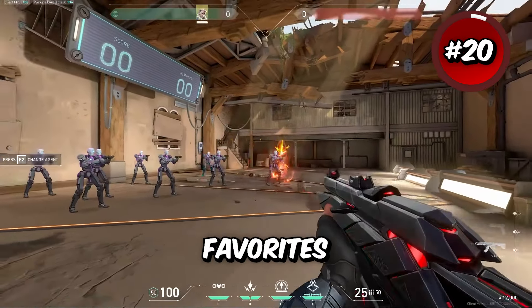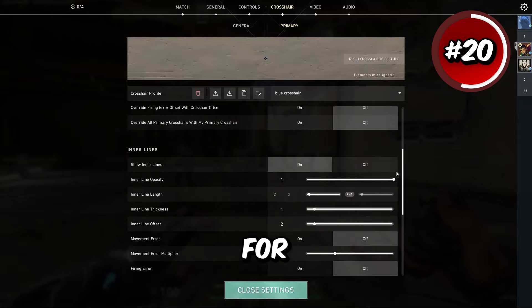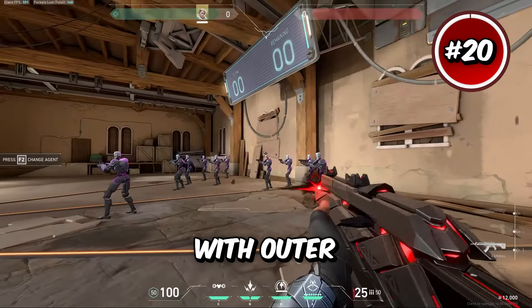The next crosshair is one of my personal favorites. I've been using this one for a while and I personally like the dark blue color. For this one, turn outlines on 1-1 and have your inner lines at 1-2-1-2, with outer lines off.